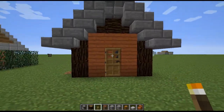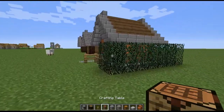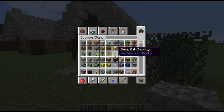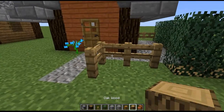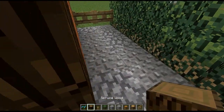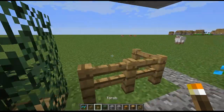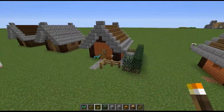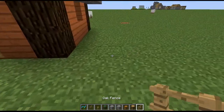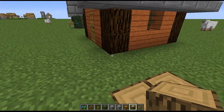Now it's pretty much finished, but we're gonna make it look pretty — because you should always have a pretty house. I'm just gonna get these blocks really quick. I'm pretty much just copying this house over here because I already built that, but you guys can do whatever you want for your house.